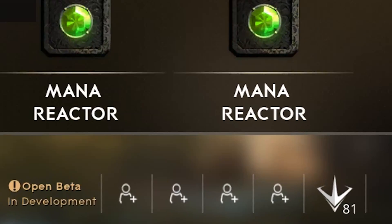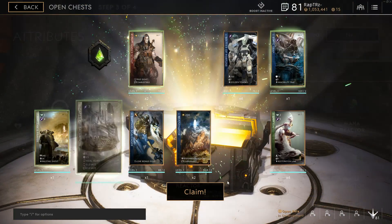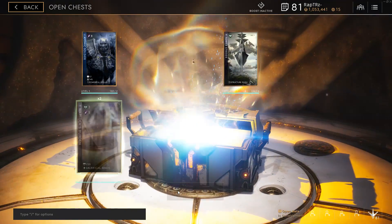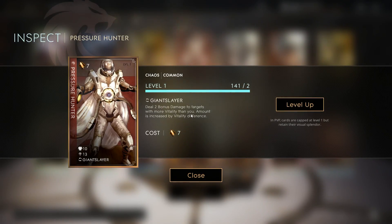Keep in mind you must be at least level 5 to access custom deck building. If you are a newer player, I recommend playing against bots and using default decks until you have become comfortable with certain heroes or roles, to understand how custom deck building can benefit you as you climb up the ranks.